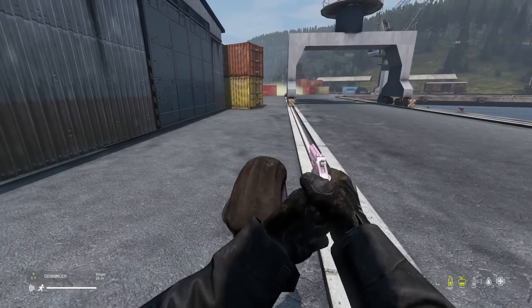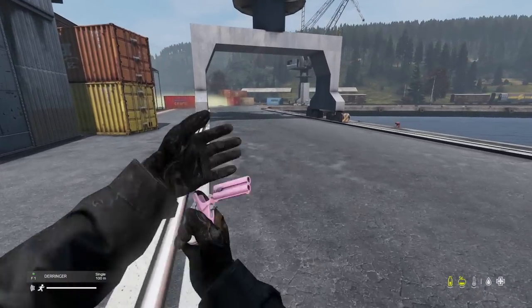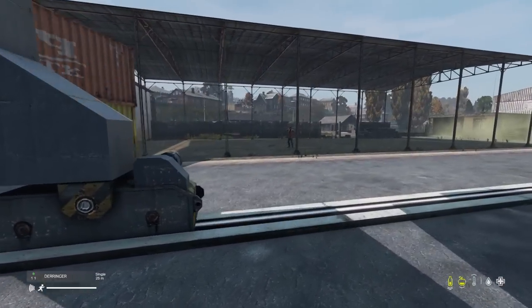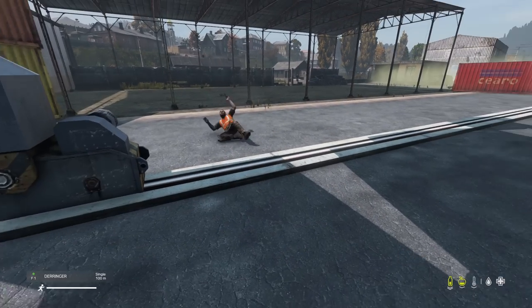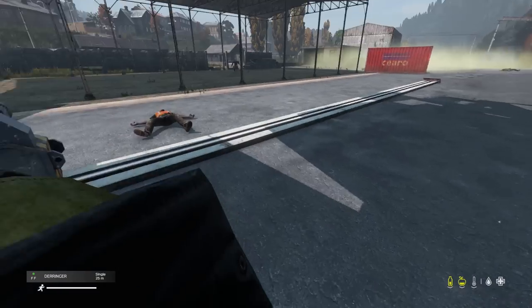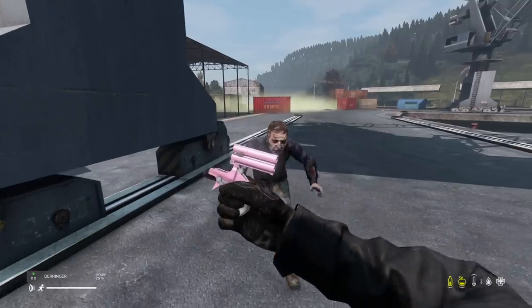The new pistol they added — the Derringer — is chambered in .357, fires twice, and only takes up a one-by-two space so it's absolutely tiny. It's going to be great on the coast. Nice little addition, glad to see it back; it comes in three colors, but the pink is great.